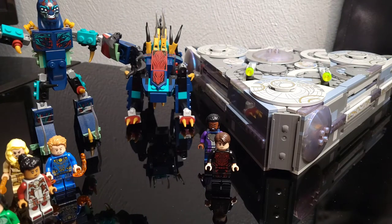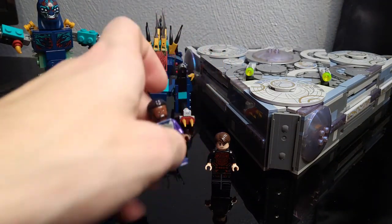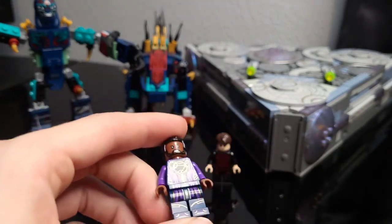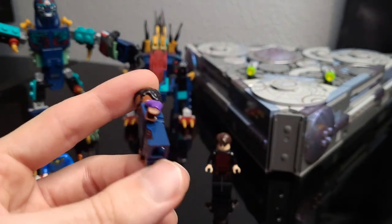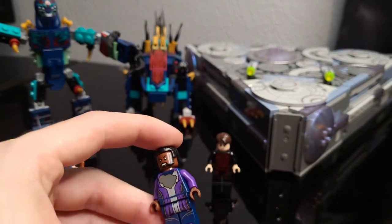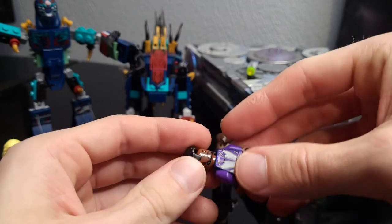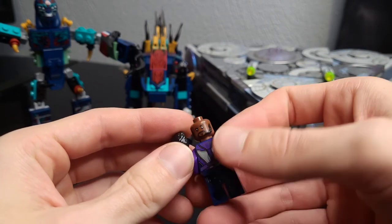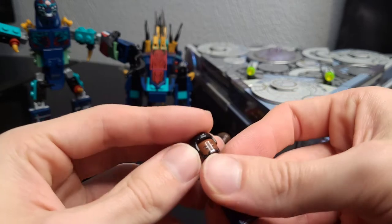The two exclusive minifigs are Phastos and Druig. They did a really good job with these. Phastos is one of my favorites — I love purple, and that combination with the dark blue and gold in the outfit is wonderful. He is kind of like an engineer, so it makes sense he's in this set. There are two face prints — kind of a straight face and an angry face.